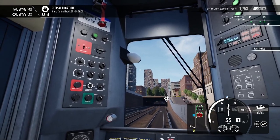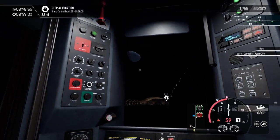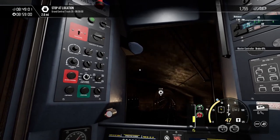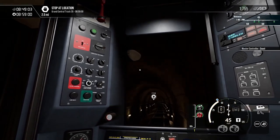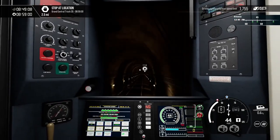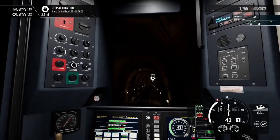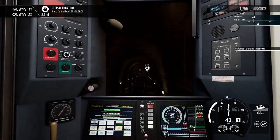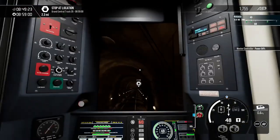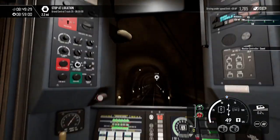Going into the tunnel. Braking a little bit. We're still going uphill, but it's not slowing us down enough. 2.5 miles away. 2.4 now. And we're going to have a 60 up ahead. These things accelerate but it just goes right back down to 45.